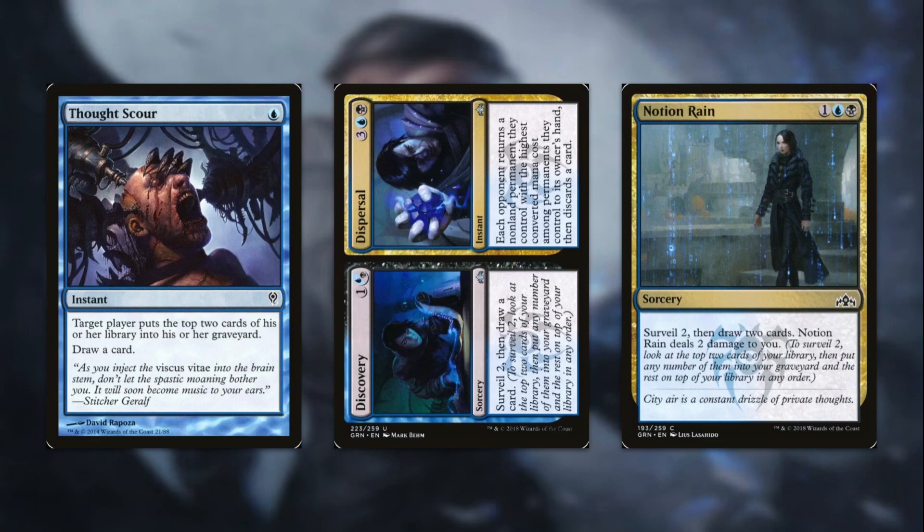Next up we have some more milling cards that can also grant us card selection. First up is Thought Scour — one blue for an instant, target player puts the top two cards of their library into their graveyard, then draw a card. This is a good early game card draw that also mills us a bit. Next up we have Discovery/Dispersal. Discovery, for one and a blue or black, lets you surveil two — look at the top two cards of your library and put any into your graveyard, the rest back on top in any order — then draw a card. Or you can cast Dispersal for three and a blue and a black: each opponent returns a non-land permanent with the highest converted mana cost to its owner's hand, then discards a card. You probably won't be casting Dispersal most of the time, but having it there at instant speed is kind of nice.